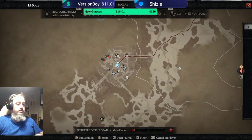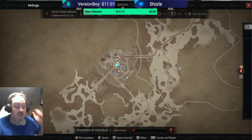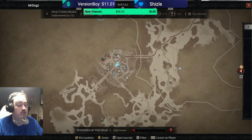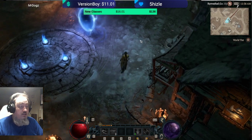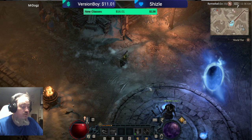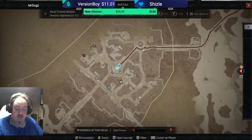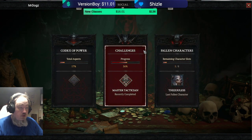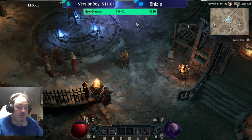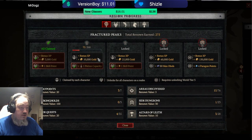When you do altars, strongholds, all of this, you can do it on the lower settings. You do not need to do it at high settings — it doesn't matter. Just get the points, get on with it, go to the next one. As soon as you unlock all of the points, as we talked about before, everything will carry over to all your characters.